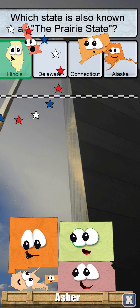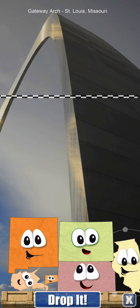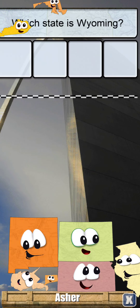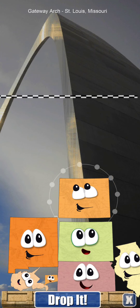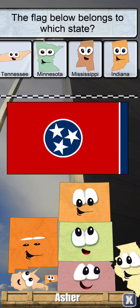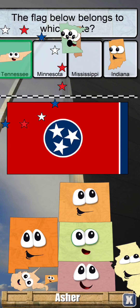The prairie state is Illinois. I guess we're just going to stack the flatter states. Illinois balance is up there. Wyoming — it's also square. Yes, I know what this flag is. This flag is for Tennessee.